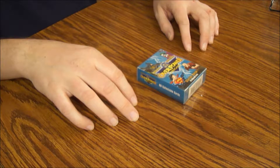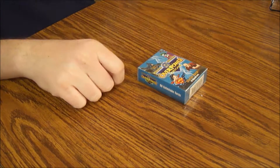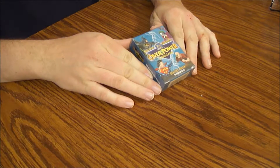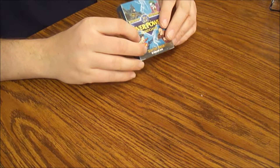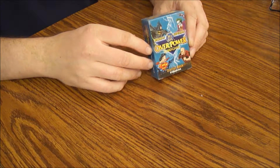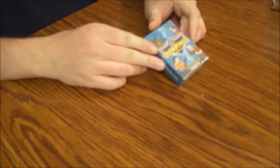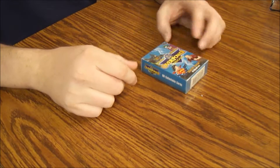Hello and welcome to another episode of What's Inside. Today we're looking at Overpower the card game with Batman and Superman. This is a starter deck — a one-player starter deck with 65 collectible cards in it. This is of course a DC one as opposed to Marvel Overpower. So let's get right in and see what's inside.